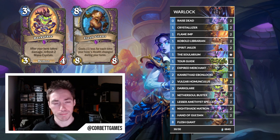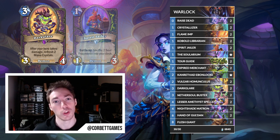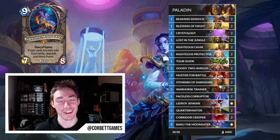There's also Flesh Giant in the list, which gives it some mid-game punch. Lastly, Spirit Jailer works super well — it gives some much-needed healing and it's also a demon that works well with Kanrethad, the Warlock prime minion. A lot of really big upgrades for Dark Glare Warlock; it's a card with tons of potential and I'm really looking forward to seeing how it goes with the expansion launch.